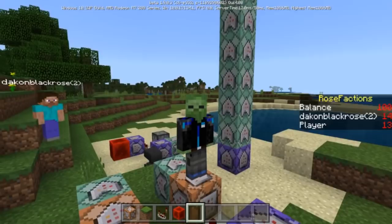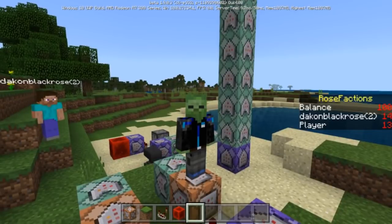Instead of going over that and trying to complicate your minds with something that's very difficult to do — I'll do that in a later video — I created another way to be able to display your server that uses a scoreboard objective for like shop and money. I created a system that, as you guys can see, Rose Factions has a balance of 100.